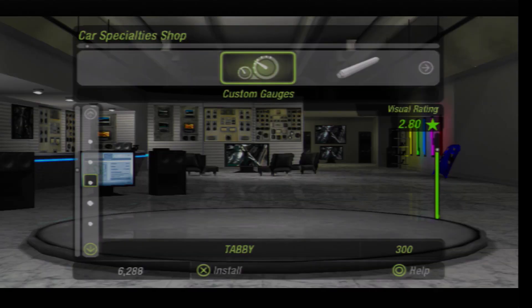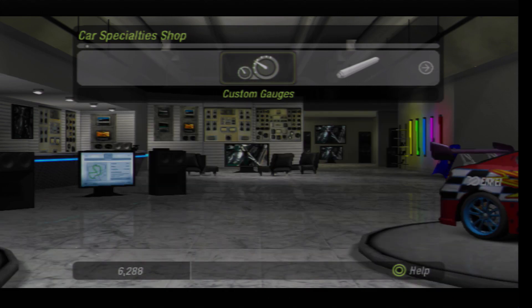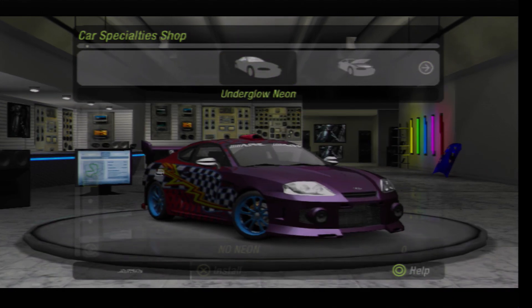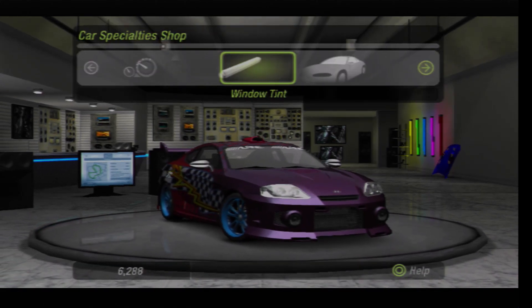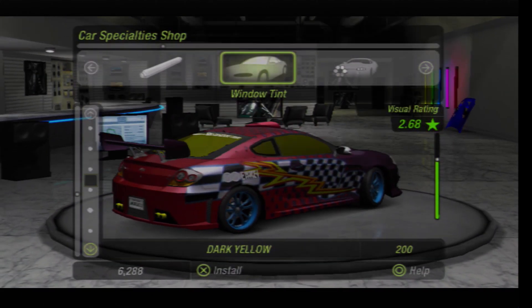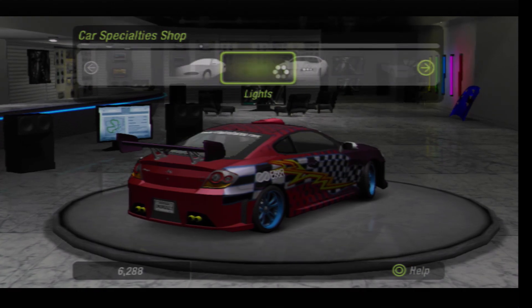Accessorize your ride with style and turn some heads when you race by upgrading your car's looks and audio right here. So we've unlocked some new custom gauges and we've also unlocked some more window tints.